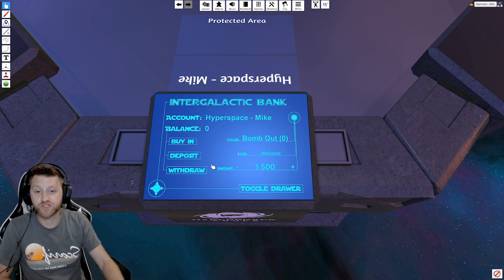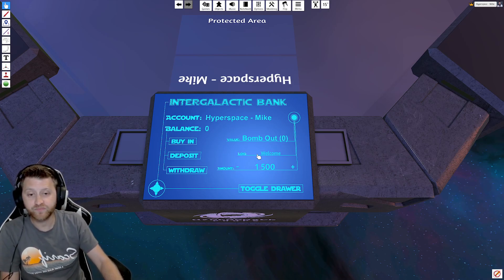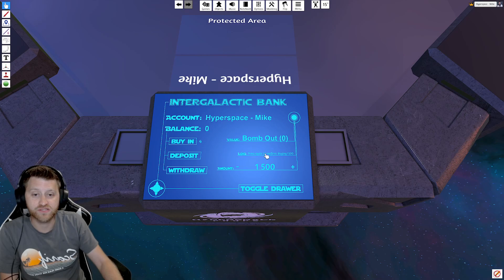Let's assume that we want to do the 1500 credit buy-in, which I think is a really good buy-in. You'll click it once and then press again to confirm buying 1500. Click it again and now we've bought. Our balance is at 1500 credits and now we can withdraw — the amount you withdraw is whatever's in this amount field. We'll click withdraw and now we've got our 1500 credits.